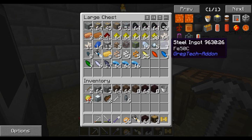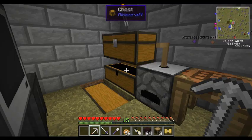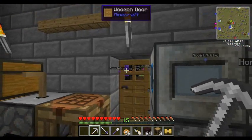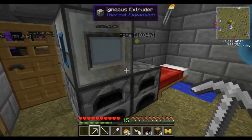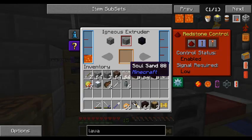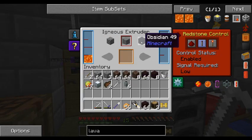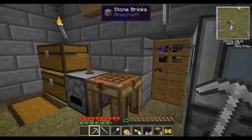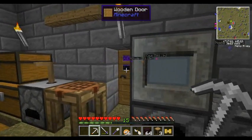Due to the steel ingots that we found, I was able to make a flint and steel, which does require a steel nugget, and I was able to go to the Nether and acquire materials. In case you're wondering how I got to the Nether without a diamond pick, it was because of the Igneous Extruder. I simply made obsidian — it's one bucket of lava to one bucket of water and it makes obsidian blocks for you. And that's how I made the portal.